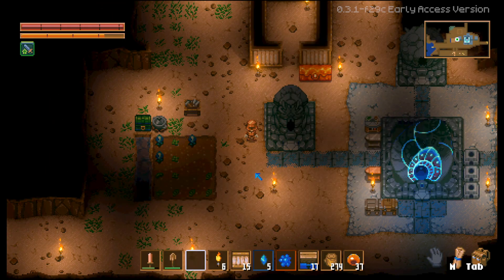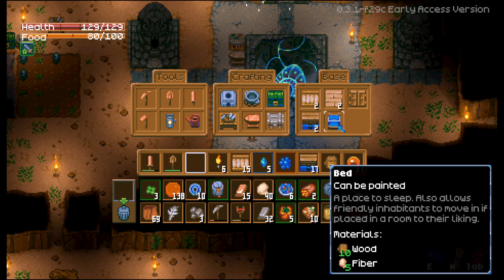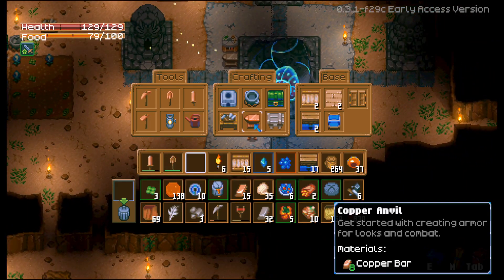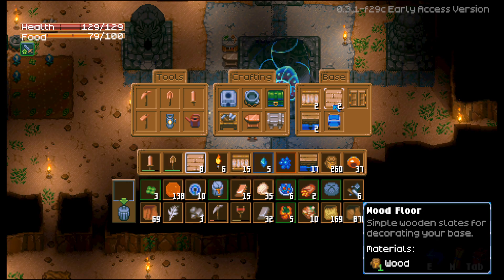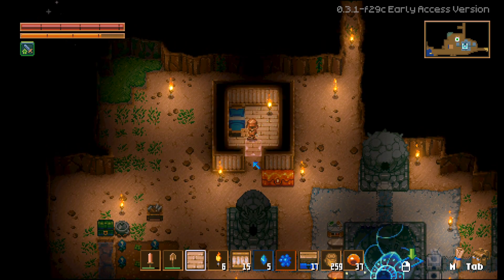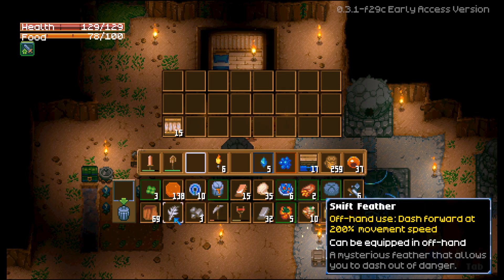Now we're going to craft a bed. It requires 10 wood and 5 fiber. The description says 'a place to sleep also allows friendly inhabitants to move in if placed in a room to their liking.' So we're going to want that. We'll run over here and put the bed down — that's going to be the room to their liking. Then we'll make a couple of floor boards and lay them down. There we go, a nice little floor board. Let's put away our walls — we don't need to carry the walls or the feathers with us.